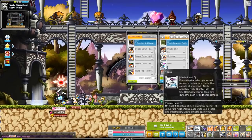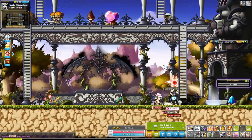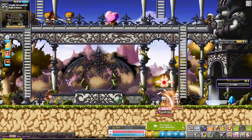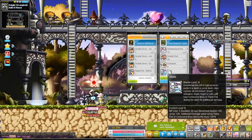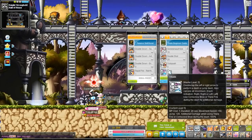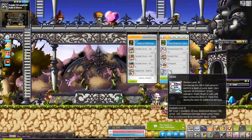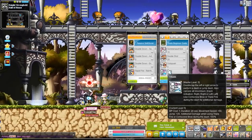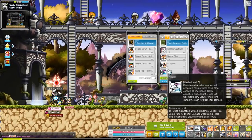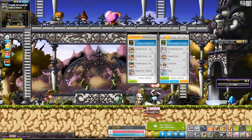Dash — I do have points in it even though I don't use it. When you double-press left or right and hold after the second press, you get a dash under your feet that moves you faster with 100% knockback resistance. On top of that, when using Triple Fire from second job, your damage is doubled. Otherwise I wouldn't put points into this skill.